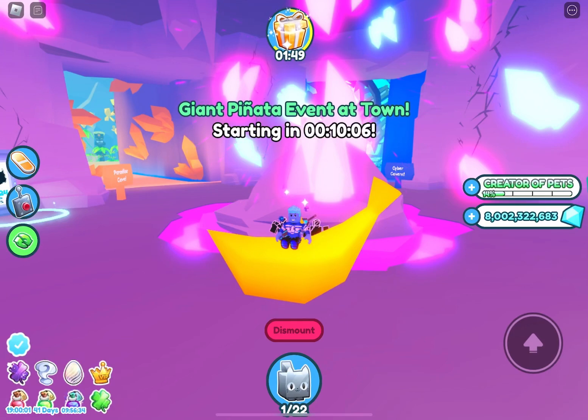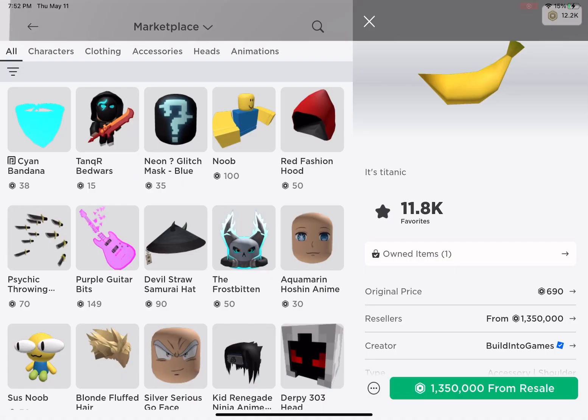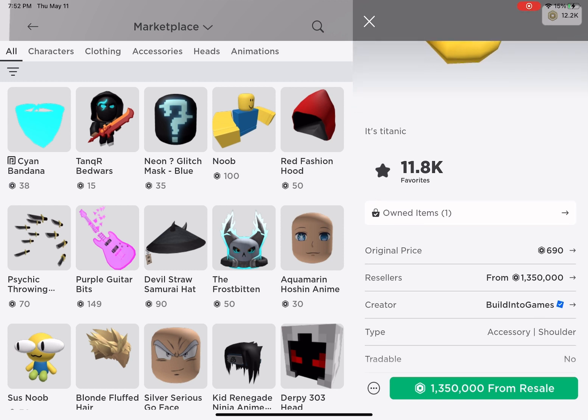Hi guys, today I'm going to show you how the Titanic Banana works. They made 99 of them and they sold them for 690 Robux. Now people resell them for millions of Robux.